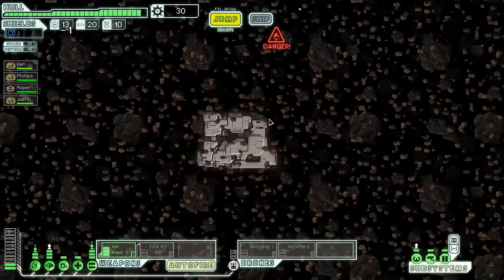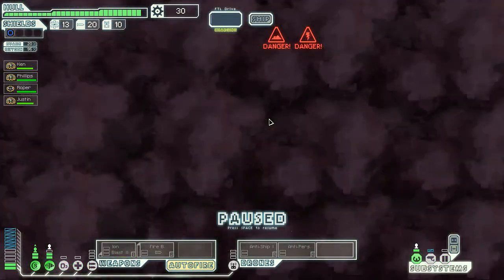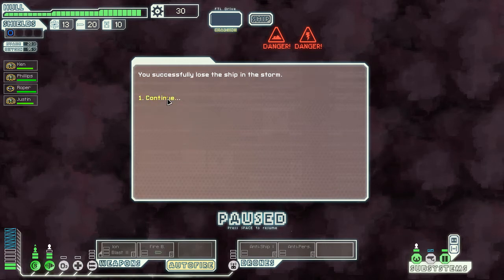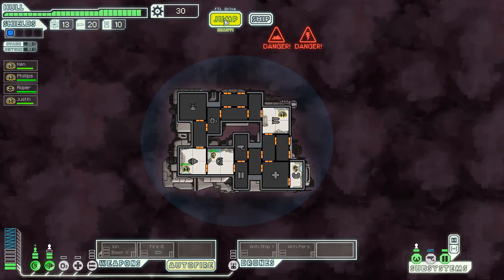Let's go into the nebula, because that'll slow down those rebels. Nebula — blast by a blast sword, army roll scout station, the beacon moves to attack. Let's see if I don't run it, because that could have been bad with all the systems we had knocked out.